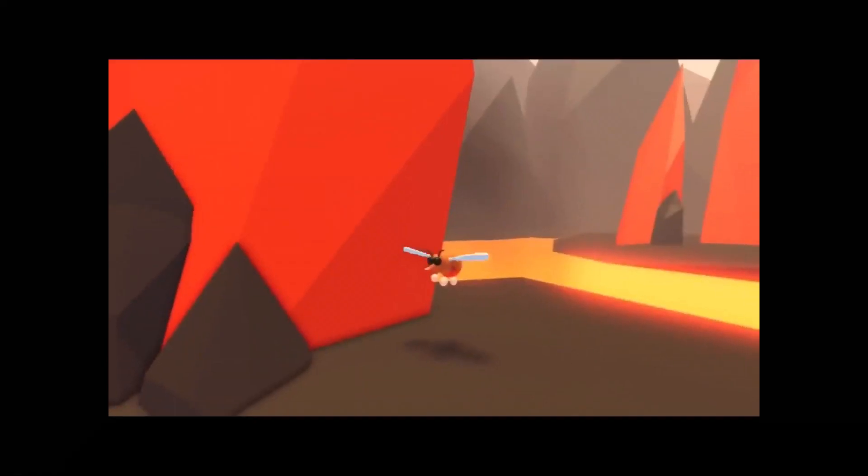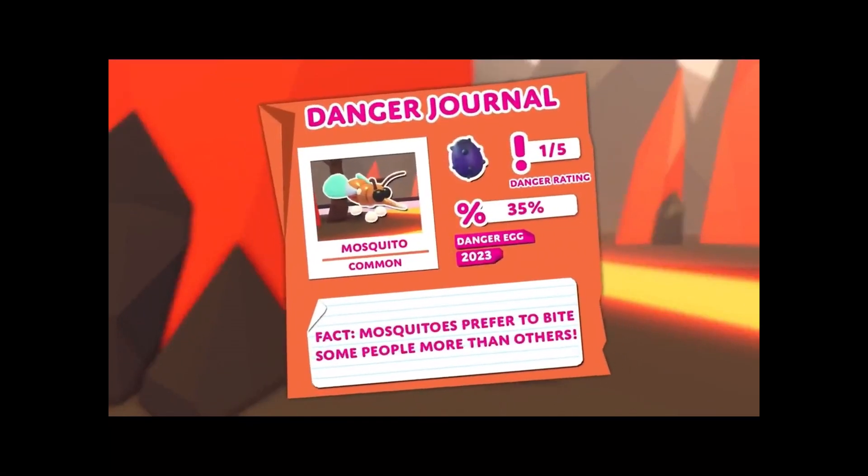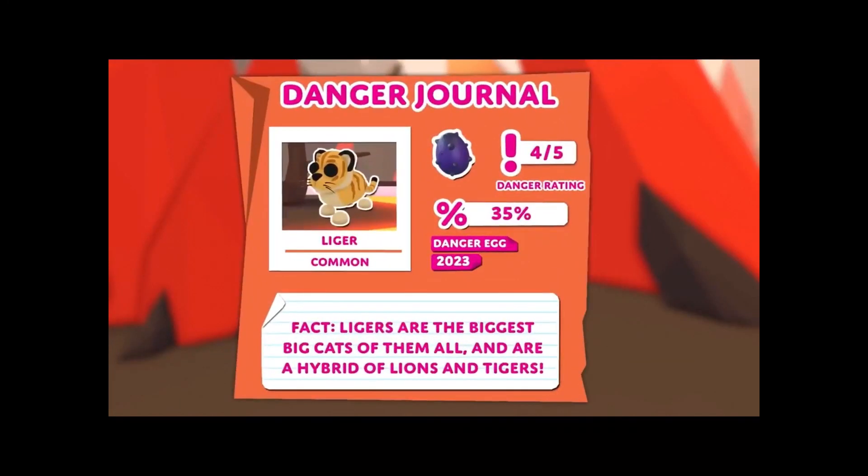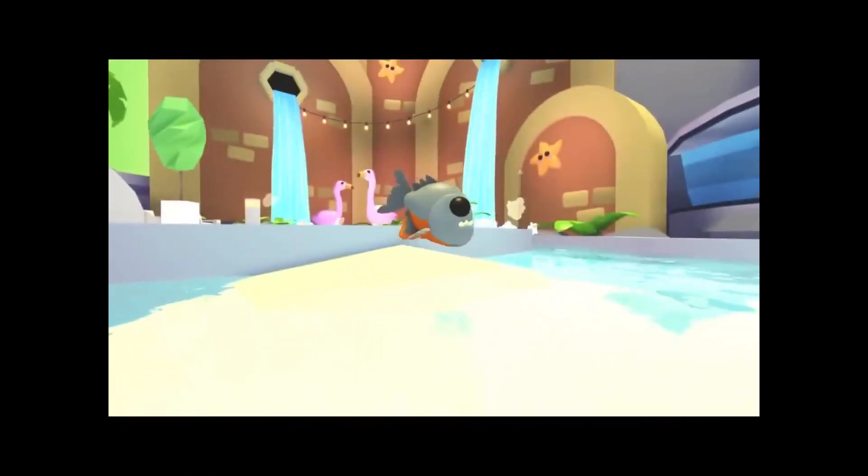First up are the common pets. There are a total of three common pets in this egg, which are the mosquito, the liger — which is a mix between a lion and a tiger — and the piranha.